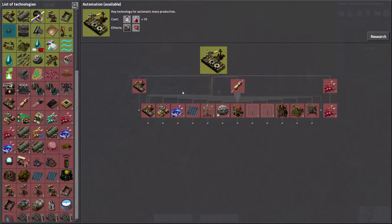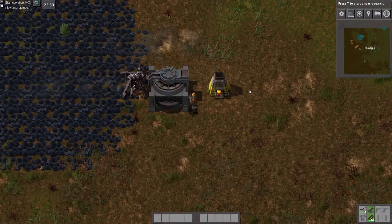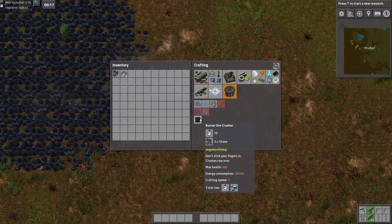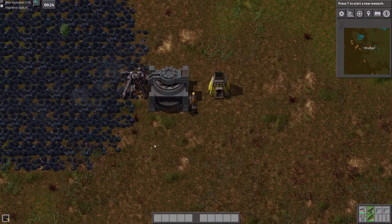Oh — research tree, very different. We'll have a look at that later. Not going to be doing any researching right now. I can actually make one of those right now which means I can separate out the production of the two different kinds of ores immediately, which will be nice.